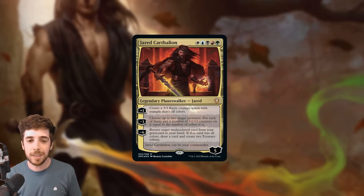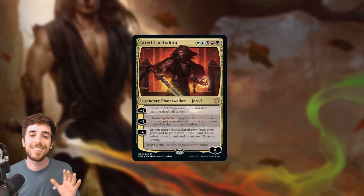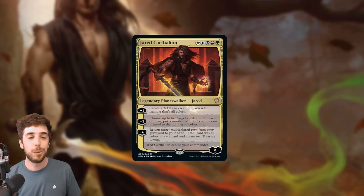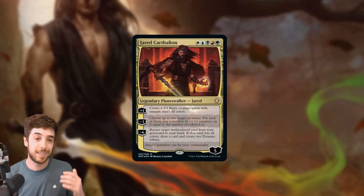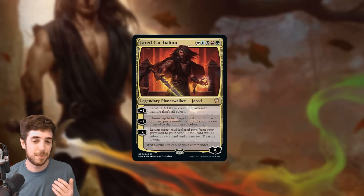The negative 3 ability: choose up to 2 target creatures. For each of them, put a number of plus 1 plus 1 counters on it equal to the number of colors it is. So if you have 2 five-color creatures on the battlefield, you're distributing a total of 10 plus 1 plus 1 counters, which is very powerful. So it either does nothing or it does a lot — high variance, but very cool.